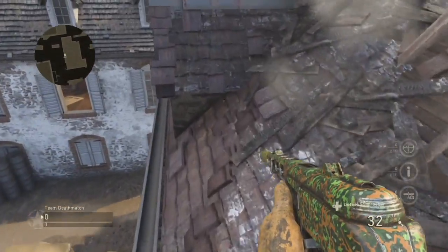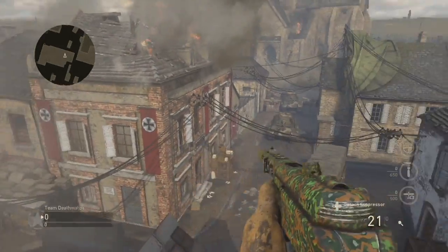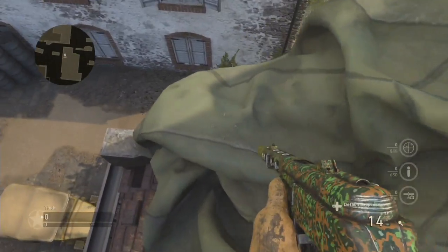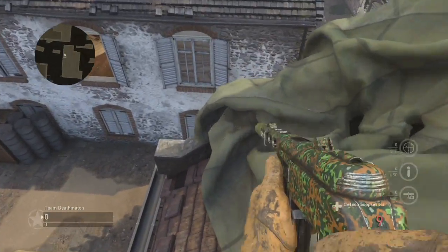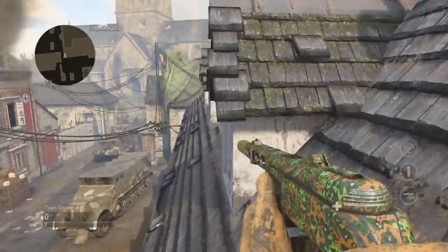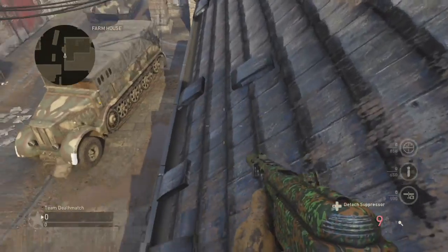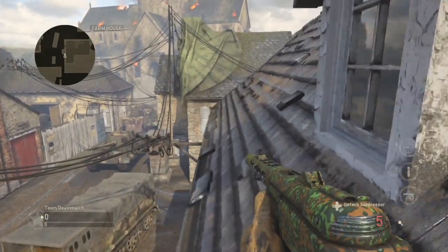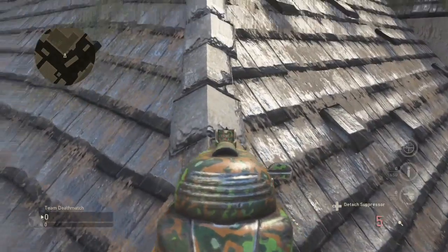After that you're going to want to get on top of this little roof. Once you're on top of one of the roofs you can basically see the whole map. After that you're going to want to make this big jump and you can get on the next roof where you can see even more things — you can see their spawn.